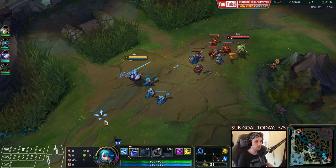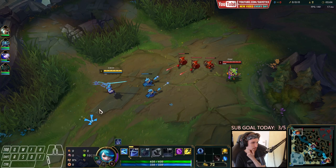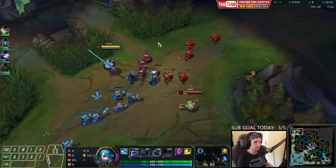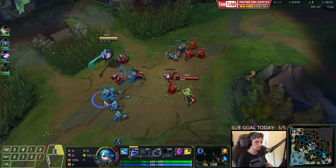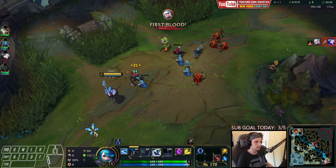I'll place the entire build right below the YouTube video so definitely make sure to check that out. We're playing against Gnar right now — a very interesting and unique matchup. I'm going to take a push here to try to get level two first. Typically you can choose between starting Q or starting E.